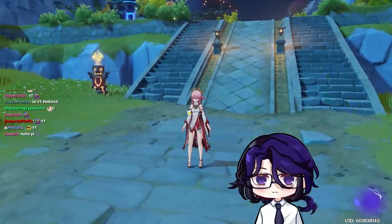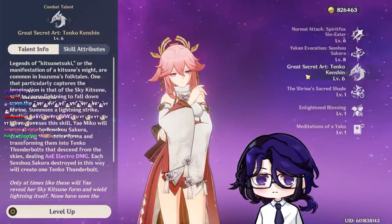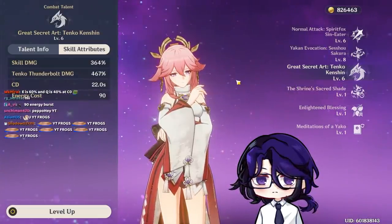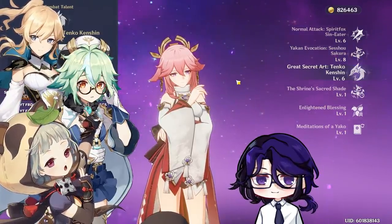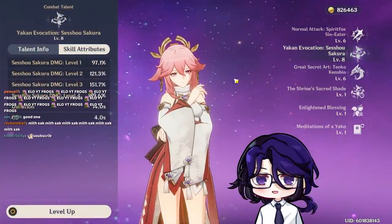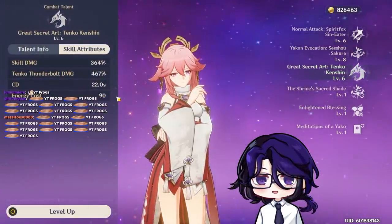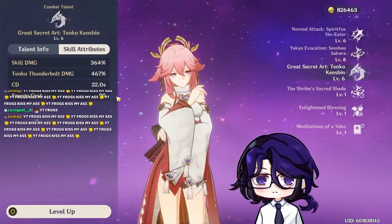First things first. Most of her damage is from her E and Q. Her elemental burst, her Q, does quite a bit of damage, hitting from around 60k to 80k-ish damage, depending on if you buff her with Emo characters or with the Viridescent Venerer set. Her E hits anywhere from maybe 7,000 to 10,000 damage based on your build. I focus a bit more on energy recharge because I want her to cast her burst more often, so my lightning hits for around 8,000-something.